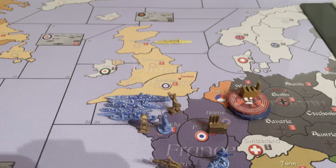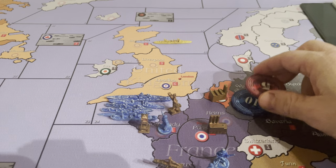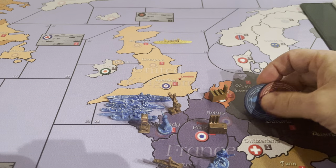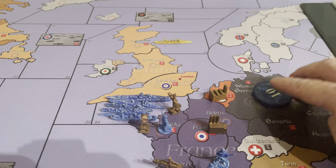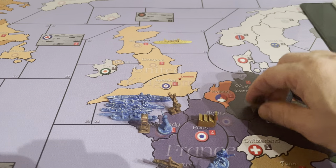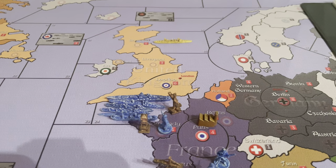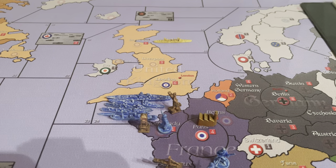So what happens when Paris falls? The 15 IPC that the French start with goes to Germany, and the major factory in Paris becomes a minor factory. That happens right off the bat. The next thing that happens is you roll for all of the land territories first. Why? Because you want to know where the ships go — sometimes they join your navy, sometimes they go to a port — they can go to a port if that port then converts to your enemy.